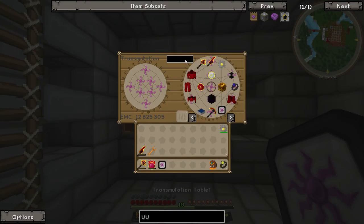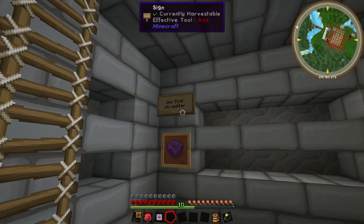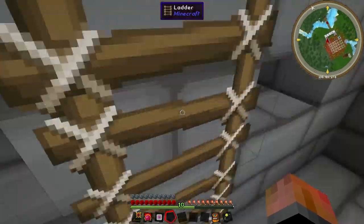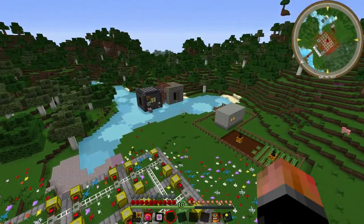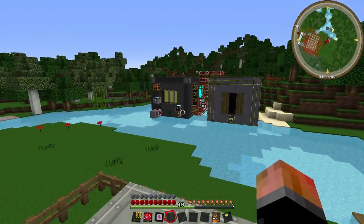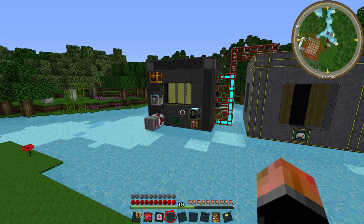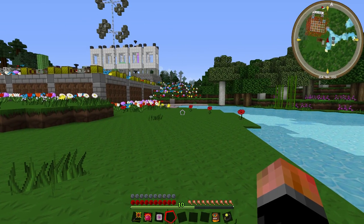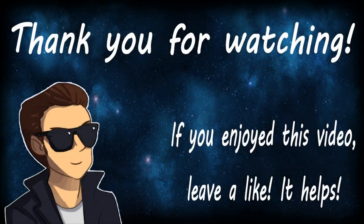We don't really have anything in this room — perhaps we can make this a trophy room. Let's put down the first trophy right here. We'll have some plaques and signs. First UU matter — that's a trophy on its own. Thank you very much for watching. If you did like this episode, please do leave a like — it really helps the channel. If you didn't like it, you're free to use the dislike button — at least you're being honest on the internet. Thank you for watching and I'll see you all next time.